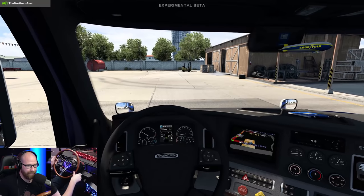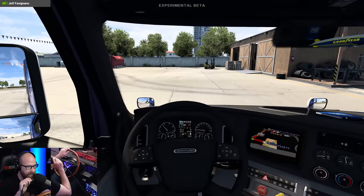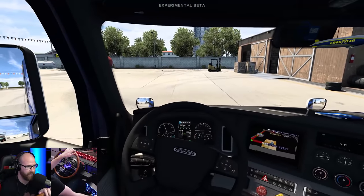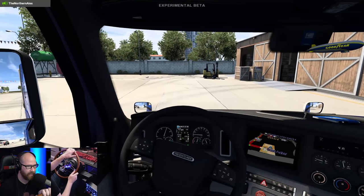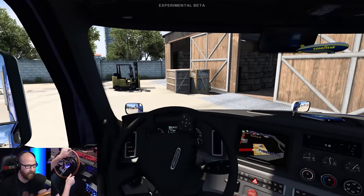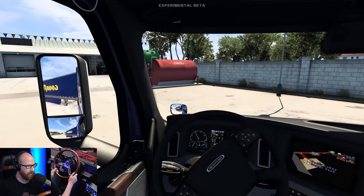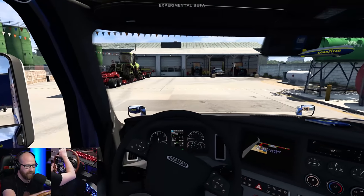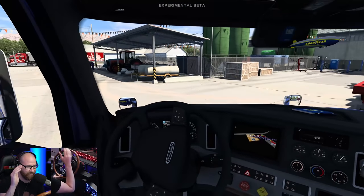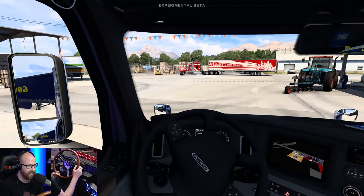We're a steering wheel holder today. Rolling. I've got to come down here and turn around — we have an empty trailer, so that's okay. We're rolling with the all-blue Goodyear livery today here on the Freightliner Cascadia. Everything you see here is default. I am using no mods at all.